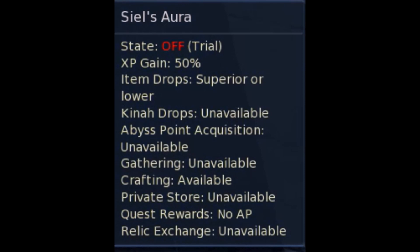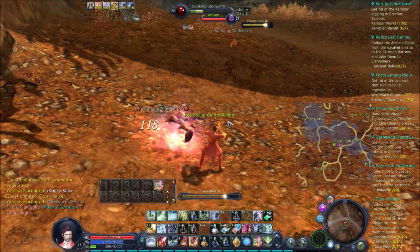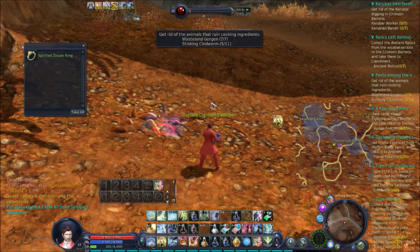I will first draw your attention to the drops information. Here you can see that you can only loot superior, which is green drops, or lower. As you can see in my video, you can still loot green gears, as long as you are lucky with your drops.